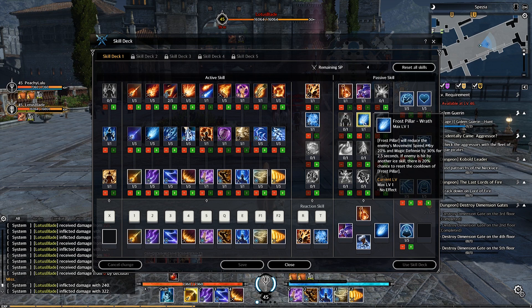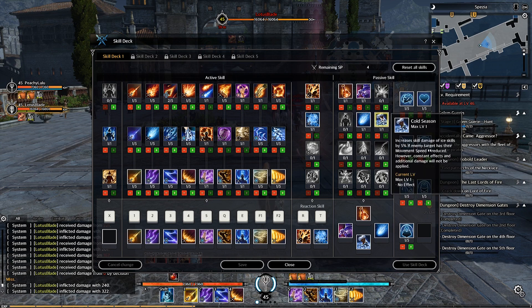Frost Pillar Wrath: Frost Pillar reduces enemy movement speed by 20% and magic defense by 5% for 2.5 seconds. If the enemy is hit by another ice skill, there is a 20% chance to reset the cooldown of Frost Pillar. Cold Season increases skill damage of ice skills by 5% if the enemy target has their movement speed reduced, but constant effects and additional damage will not be applied.